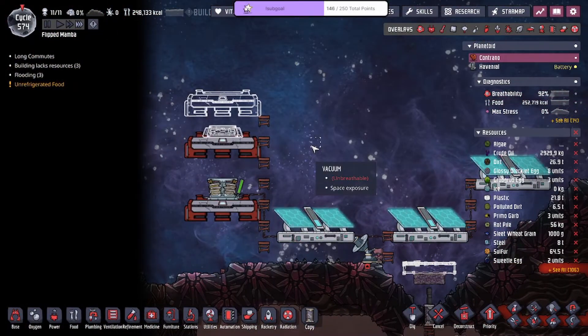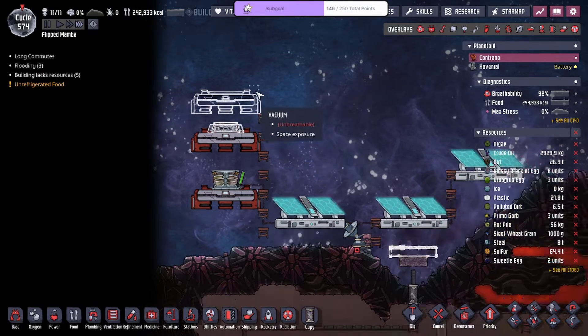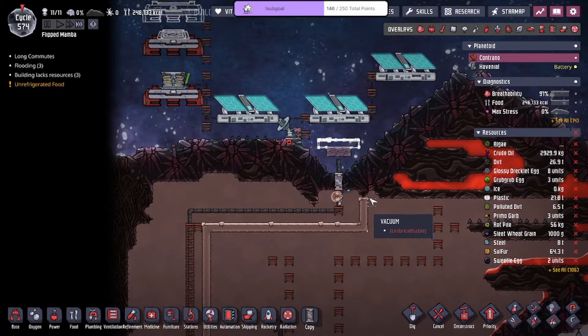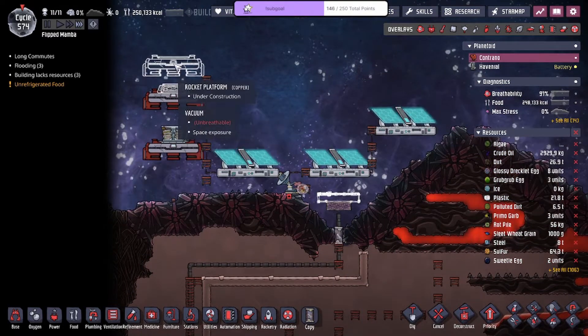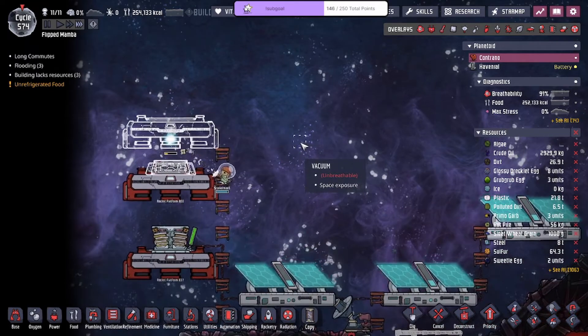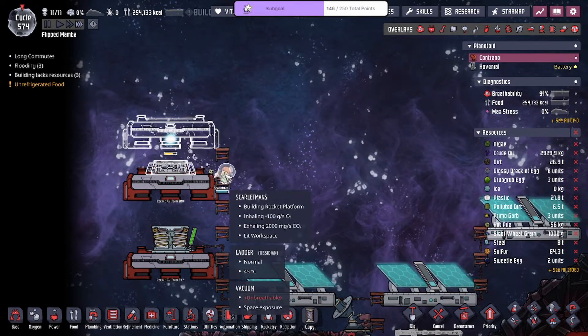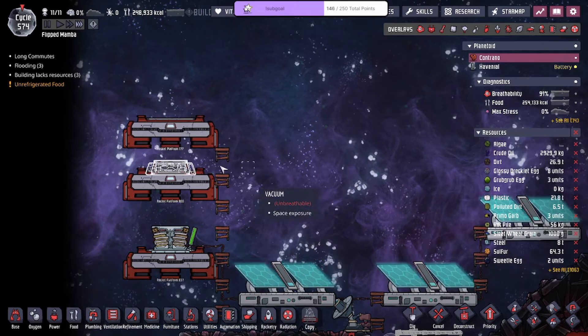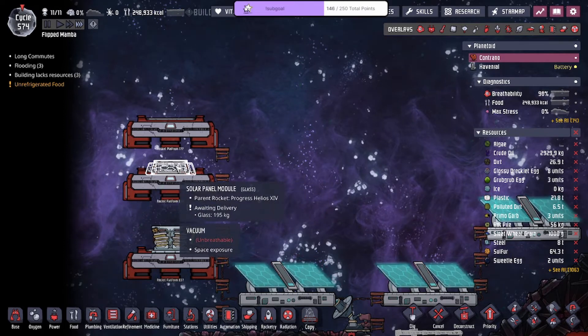This is a weird strat — I need to see if this works. I need this to be built ASAP, this is lower priority. We could build the rocket platform. I need another person who can build because this guy is doing all the building by himself. Once we increase the size of the area, now we've got to build the solar panel next.